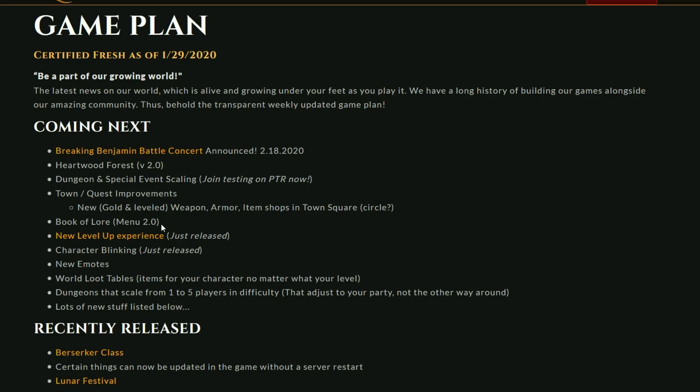Book of lore — this is the main menu, and if you saw my last video it went into detail about that new update they want to do to the main menu. New emotes are going to be coming, and that's always cool — I like the different emotes that they've got in the game, and you can always use more. World loot tables — this is going to be one of those really interesting updates. It's items for your character no matter what your level. Then you have the dungeons scaling from 1 to 5 players in difficulty based on your party, which is actually a really cool idea — if you have five people in the dungeon, it's going to be scaled to that. There are a lot of other games that do that style of gameplay, which definitely works.